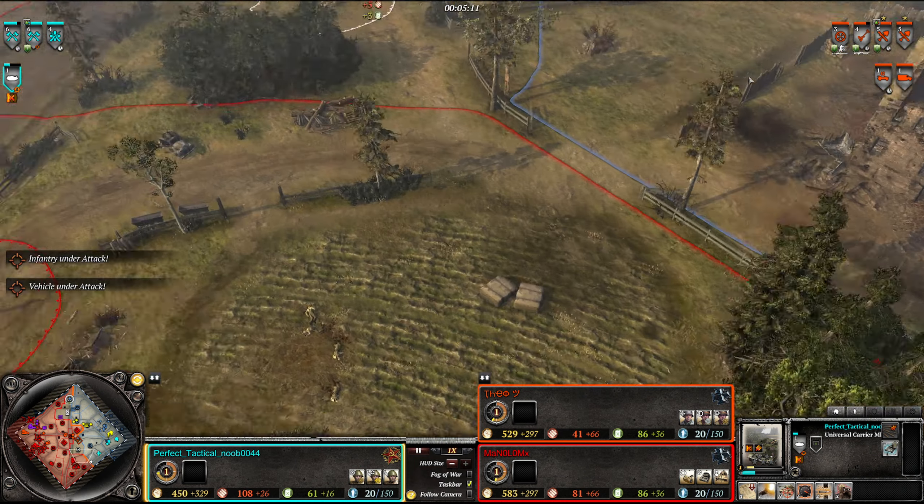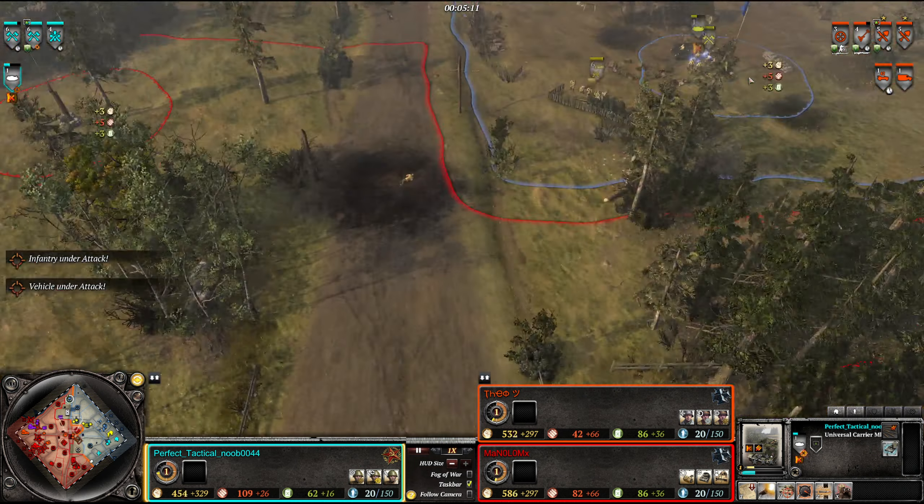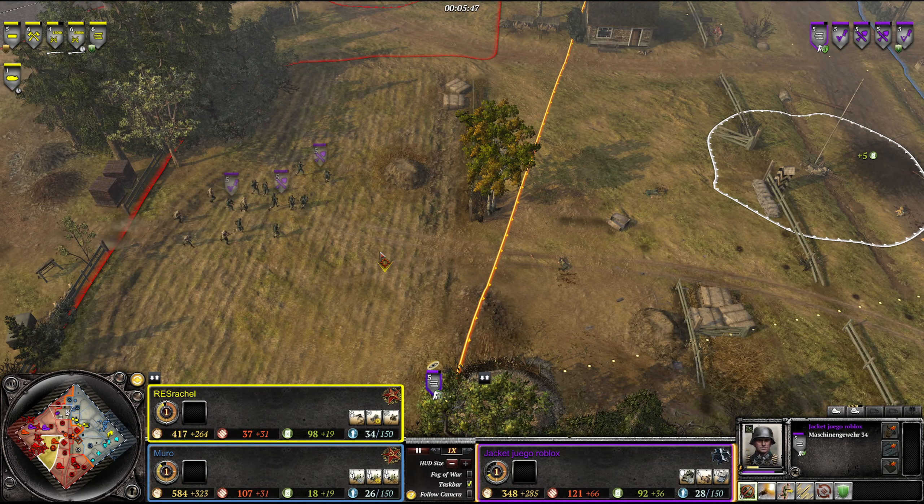The Panzerjäger can basically just pierce the armor of the Universal Carrier, as you can see. It seems like they've recognized there are two shock armies. There are double MP-42s - one at the Kübelwagen position and one with a gunner here. That center point is going to be very hard to dislodge them from early on.